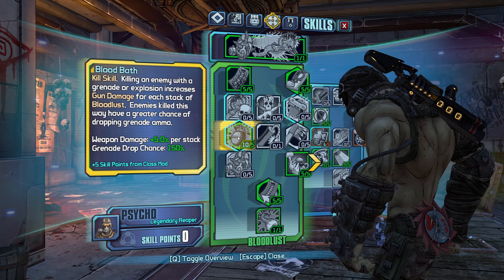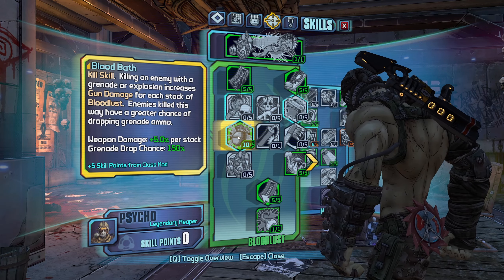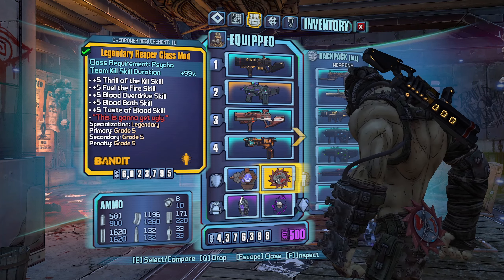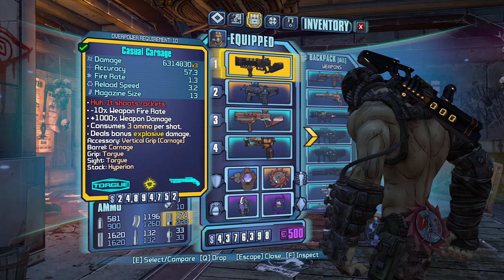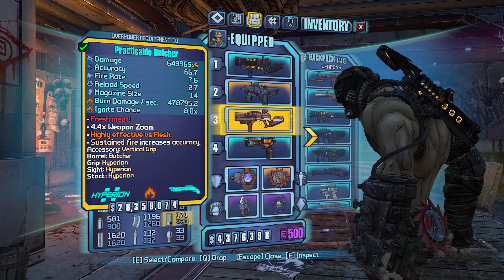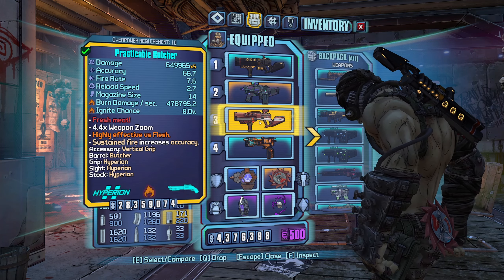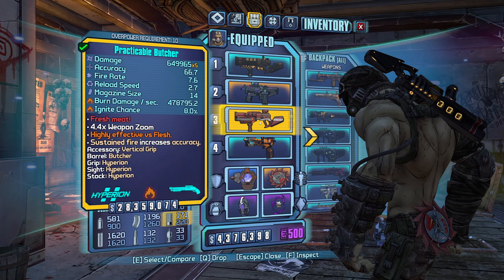One of the biggest issues with most pearlescents is the damage output. We can abuse that by using a little skill called Bloodbath. Essentially you get stacks of Bloodlust as you damage enemies, and once you're at 100 stacks, upon killing an enemy with a grenade or explosion, you'll get up to 250% bonus weapon damage. If you're using a Reaper COM, it goes up to 500%, and the Reaper COM also doubles your kill skill duration to 14 seconds.